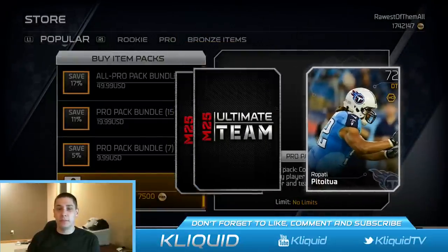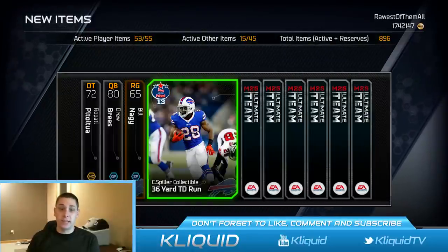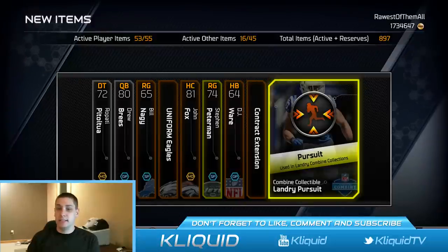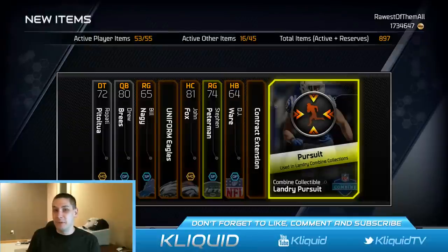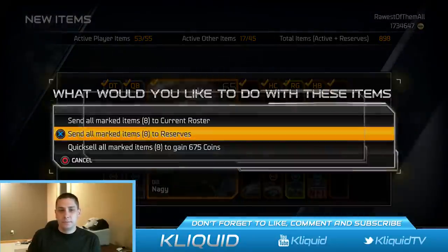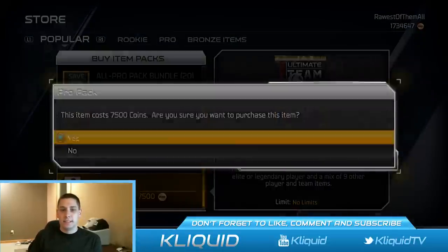Pack number four of our pro packs — CJ Spiller collectible, not bad, that's decent enough. Sending that to our current roster. And apparently the combine collectibles are back. I actually hadn't paid close attention — my wife had her baby shower today, her first baby shower, so that's kind of what we did today. I wonder what that combine collectible is going for right now.